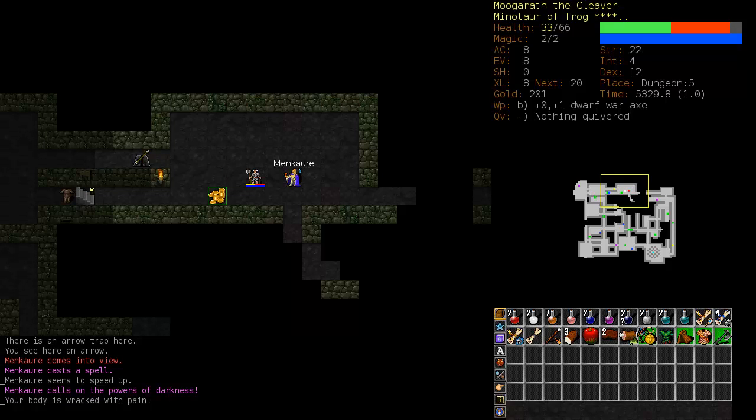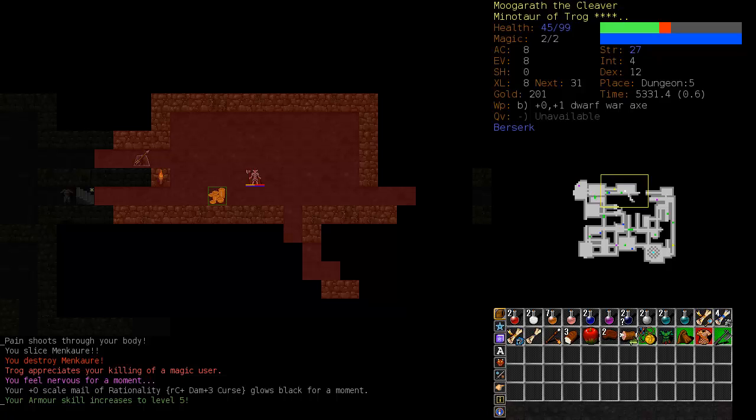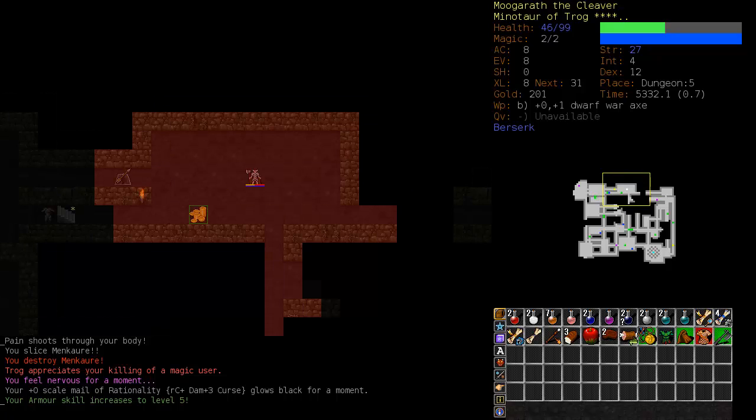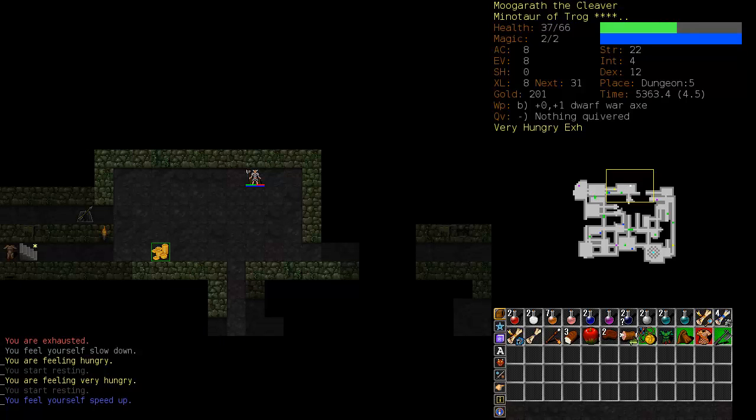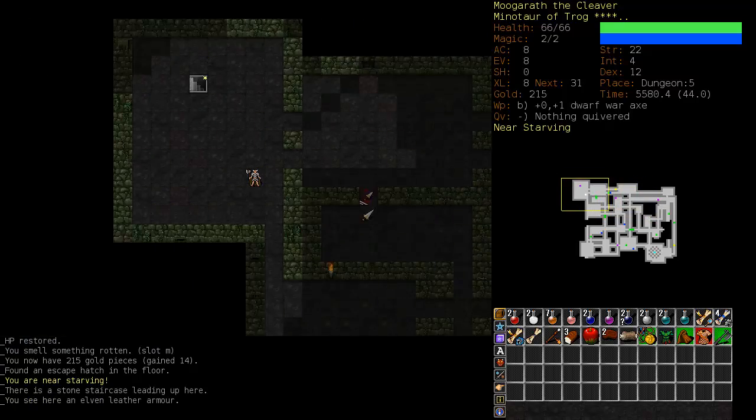He called upon the powers of darkness and we have been smitten - that's taken exactly half our health points. It's probably best now, since he's fast, to just go berserk and take him out. Just press AA. He hit us again, but we got some bonus hit points for berserking and now we should be able to easily dispatch him. It only took one hit. When you kill an undead mummy like Mankari, you automatically get cursed, and our armor is now cursed once more.